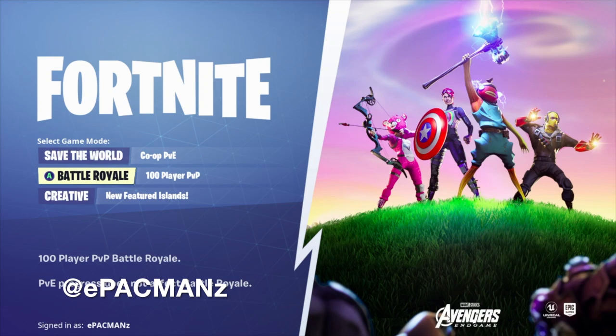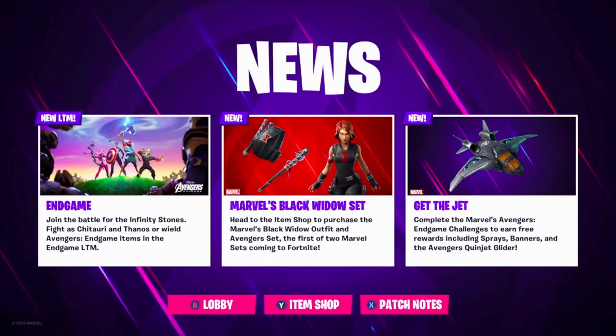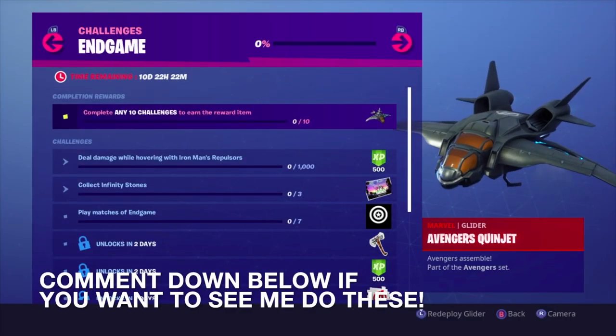We got the Fortnite Avengers collab right there. We do get Marvel's Black Widow set — head to the item shop to purchase Marvel's Black Widow outfit. That's one of two Marvel sets coming to Fortnite. You also get the jet — complete the Marvel's Avengers Endgame challenges to earn free rewards including sprays, banners, and the Avengers Quinjet glider. Complete any ten challenges to earn this amazing glider.